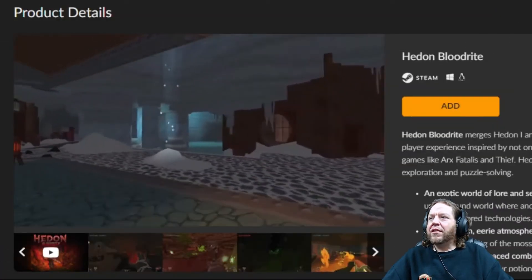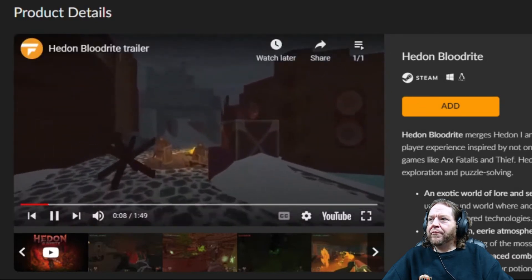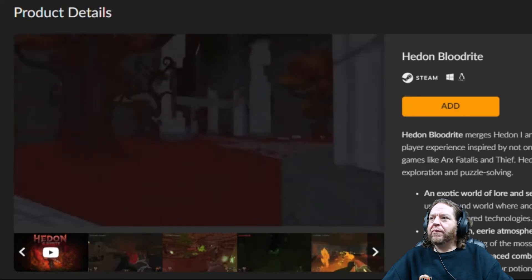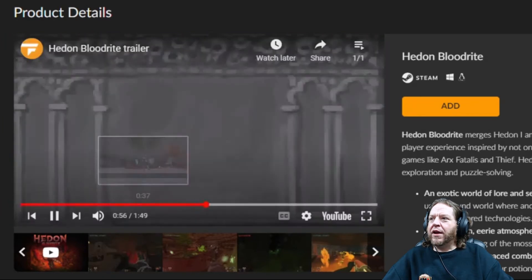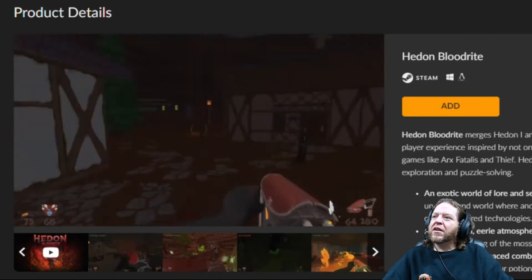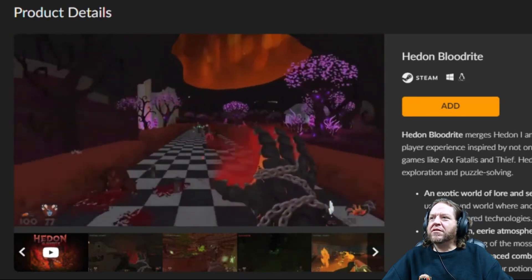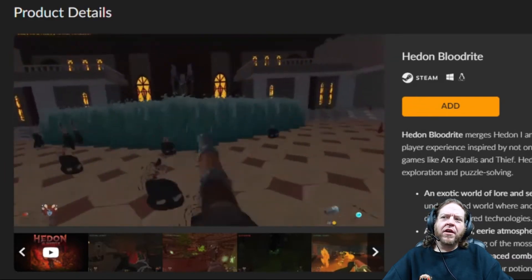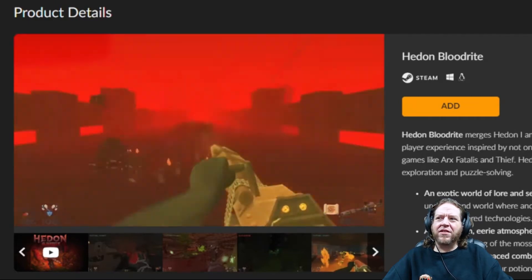Heat on Blood — very old school graphics. It's a first-person shooter with a 16-bit retro throwback style. This reminds me of Hexen, except I think Hexen had better graphics. Dollar twenty-five bin for sure.